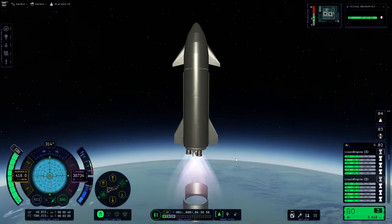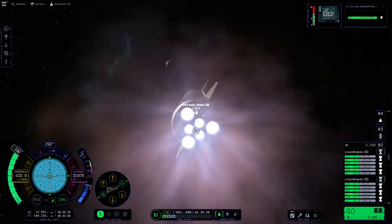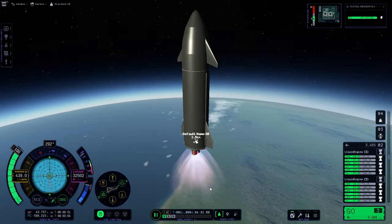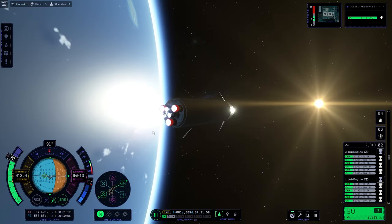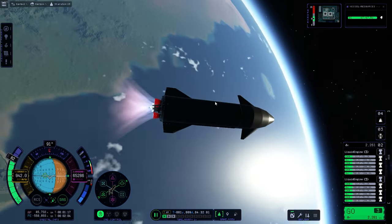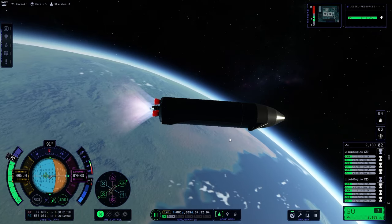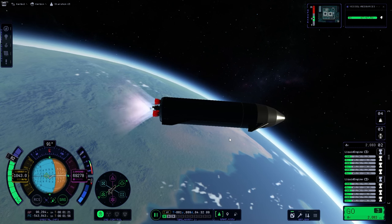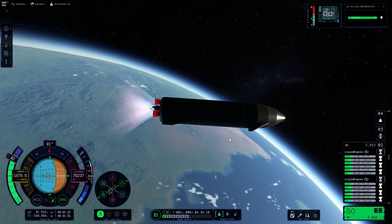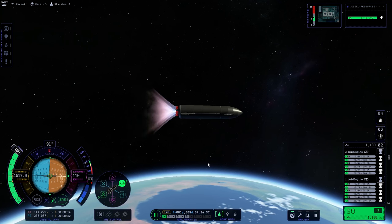It will be time to disconnect the Starship and see whether or not it works on its own. We have stage, and there it goes — a little hiccup there, but it seems to be entirely intact. The next thing is to turn it on its side and start seeing whether or not I can circularize an orbit. And sure enough, this thing had enough fuel that I could circularize and create an orbit, but I wanted it to be suborbital just like the actual mission.